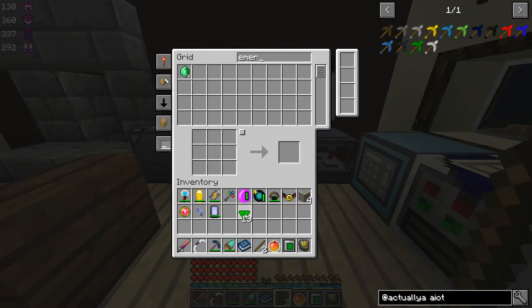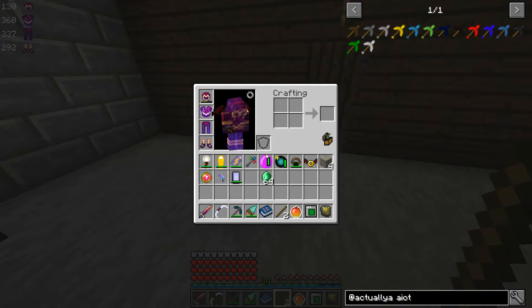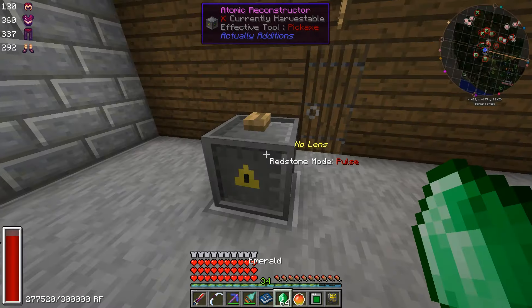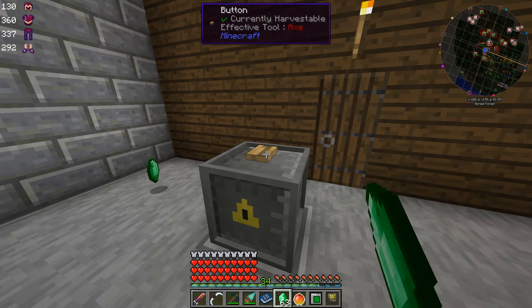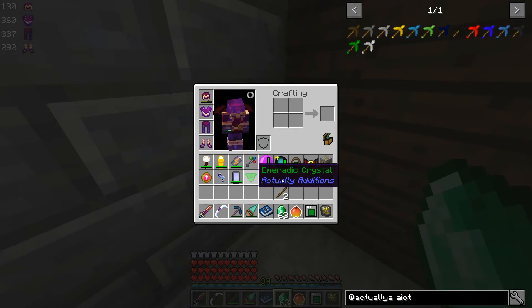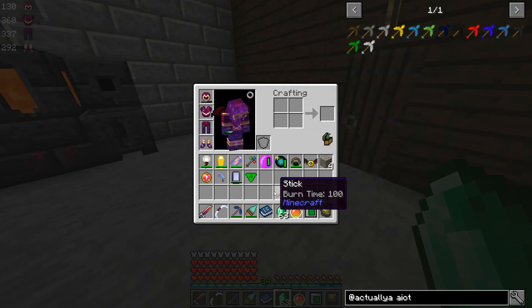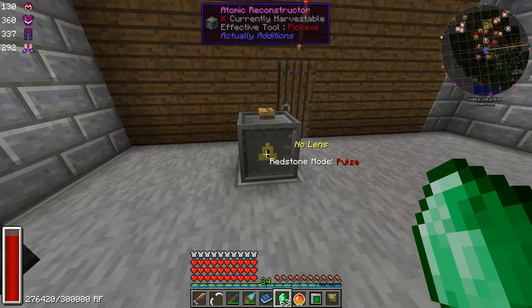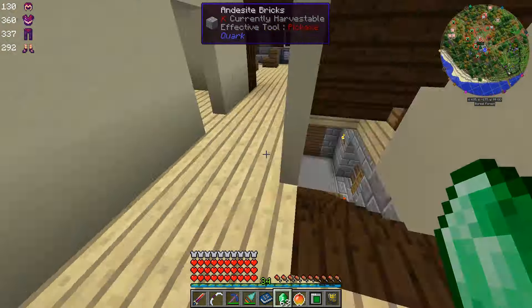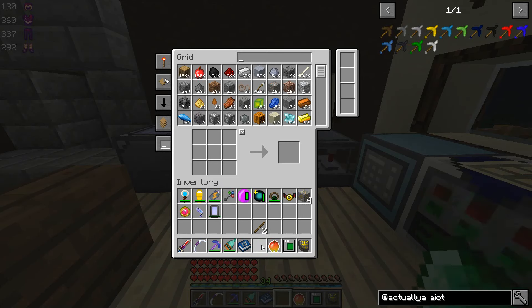Oh, we already have emerald crystals, okay. But the way we would do this from scratch is we'd come down here to our atomic reconstructor, throw our emeralds in front of it — I'm just going to do one now because I already have enough — and then give it a redstone signal, and then we get our crystal. Right now this thing is set to run on redstone pulse. When you first get it, it's set to run all the time unless it has a redstone signal, but all you have to do is right-click it with a redstone torch to toggle between those modes, and that's the case with pretty much all Actually Additions machines.